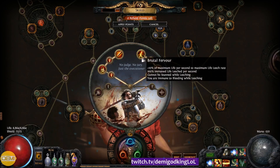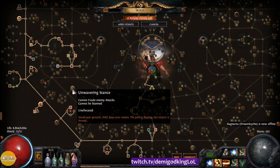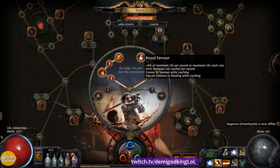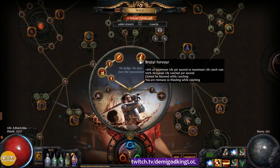Then you take more leech nodes, and you get Brutal Fervor. This gives you 100% increased life leech per second, meaning you can leech twice as fast as normal. Usually there's a capped amount of life leech per second — this gives you double that amount. It also gives you 'cannot be stunned while leeching' and 'immune to bleeding while leeching,' which is really important for general mapping and clearing, and it saves you flask slots so you don't need a bleed flask anymore. Basically as long as you've hit things and have leech over your life pool, you're immune to stun and bleed.